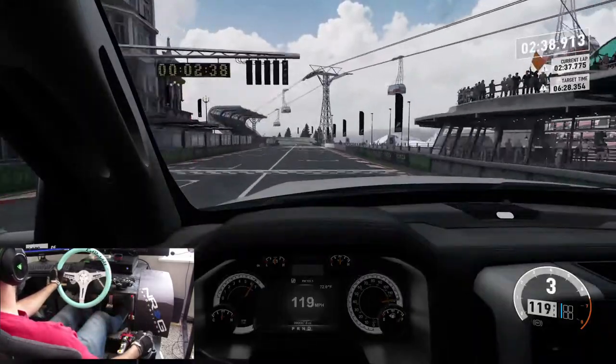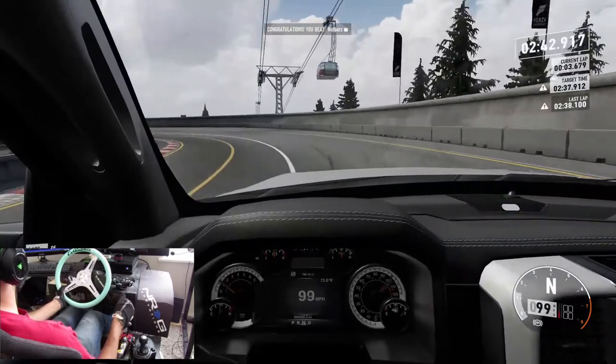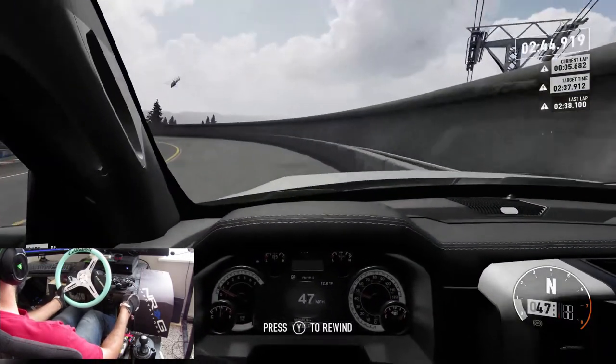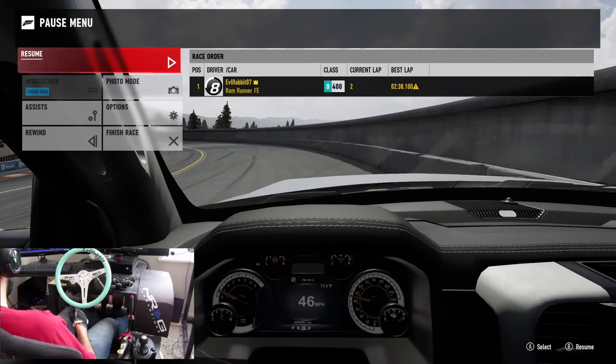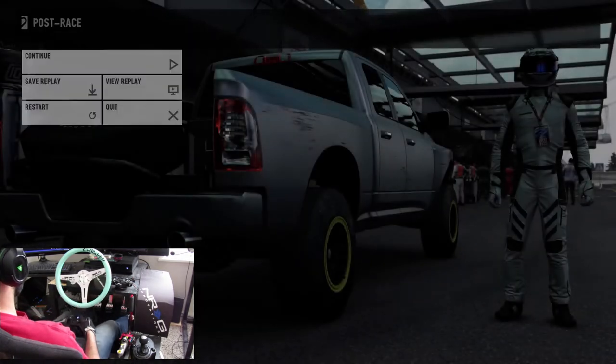All right, so we're going to be able to cross this with about two minutes and 35 or 36 seconds. We beat him, which means it should have worked. We're going to finish the race — hope this works. We did beat him, so we got first place.